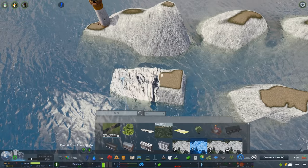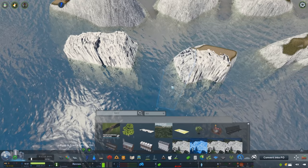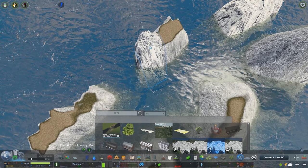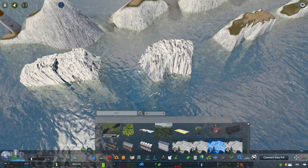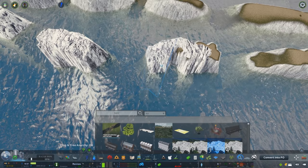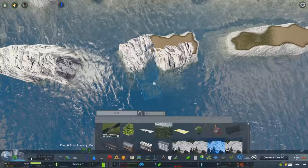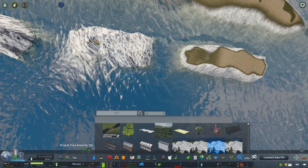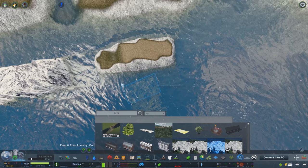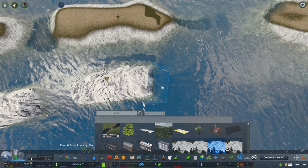We're not finished yet — we need to make these rocks look good. The way we're doing that is by using Avania's cliffside packs, and they are sensational. Not just for this method but to add to any texture or cliff they look so good. When you place these down, sometimes you need to rotate a few times to make sure you're getting the best texture over the height you're working with.